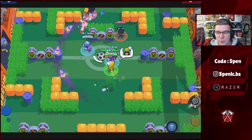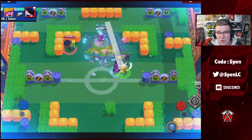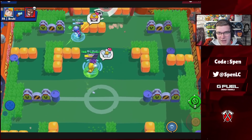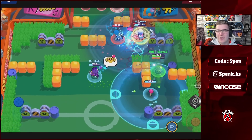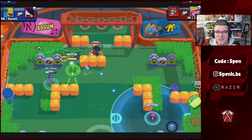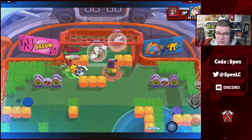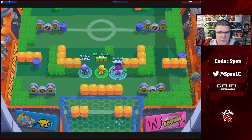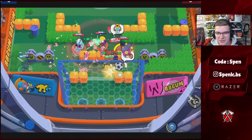Next up we have Leon. There's no doubt which gadget is better — it's going to be Lollipop Drop. I think it's the only reason he's actually in the top five of the meta right now. It can last so long, especially if you put it in the middle of the map giving more than one person invisibility — just so so strong. In terms of star powers, Invisiheal is used probably 99% of the time. The only time you'd use the other star power is on a really long range map like Shooting Star or Backyard Bowl, where you might want to surprise the enemy with Smoke Trails.